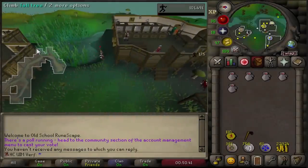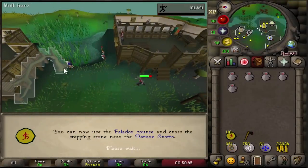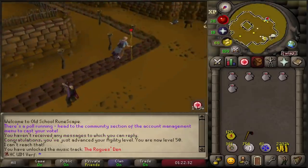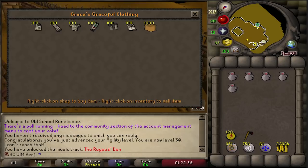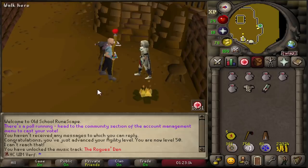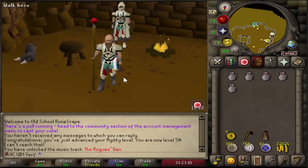We've been running on rooftops for almost 10 hours and that's 50 agility — look at that! We have over 100 marks of grace now, so getting some good progress. I decided to invest some of the marks of grace I got and picked up the graceful top and legs. They recently made it so separate pieces also have a regeneration rate, so getting separate pieces is actually good right now. Four pieces to go.